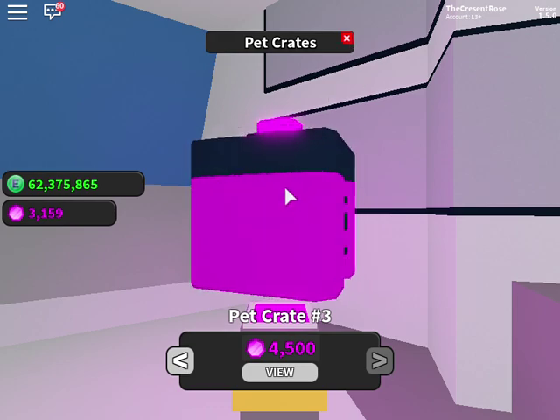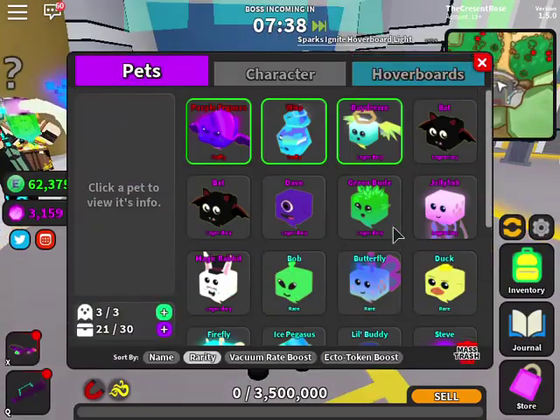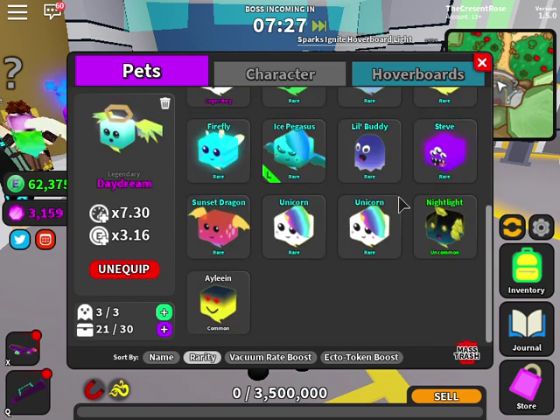I'm still working on getting all the pets in the last crate. You can only have a certain number of pets — go into your inventory and you can have 30 in storage but only three on you at any time. I currently have the Purple Pegasus, the Wisps, and the Daydrew, as well as a bunch of other pets.